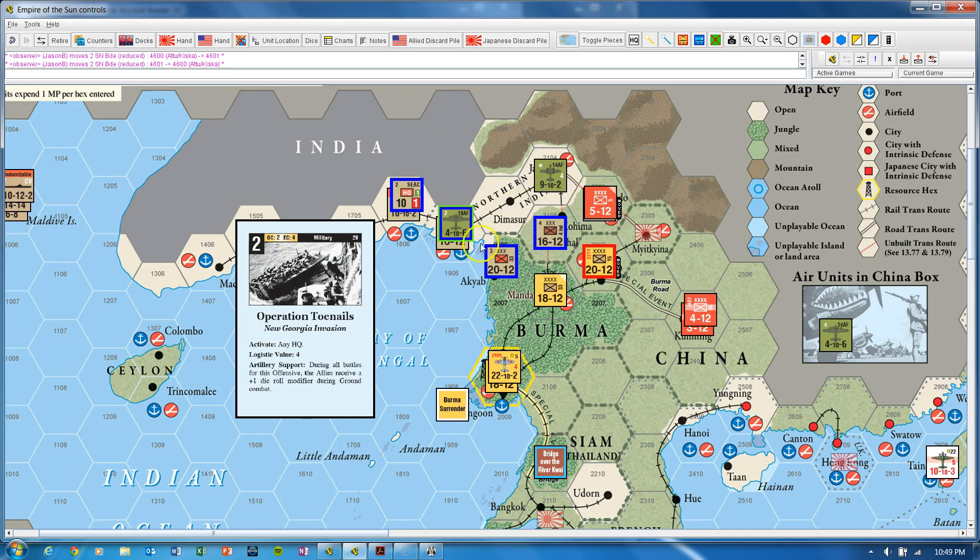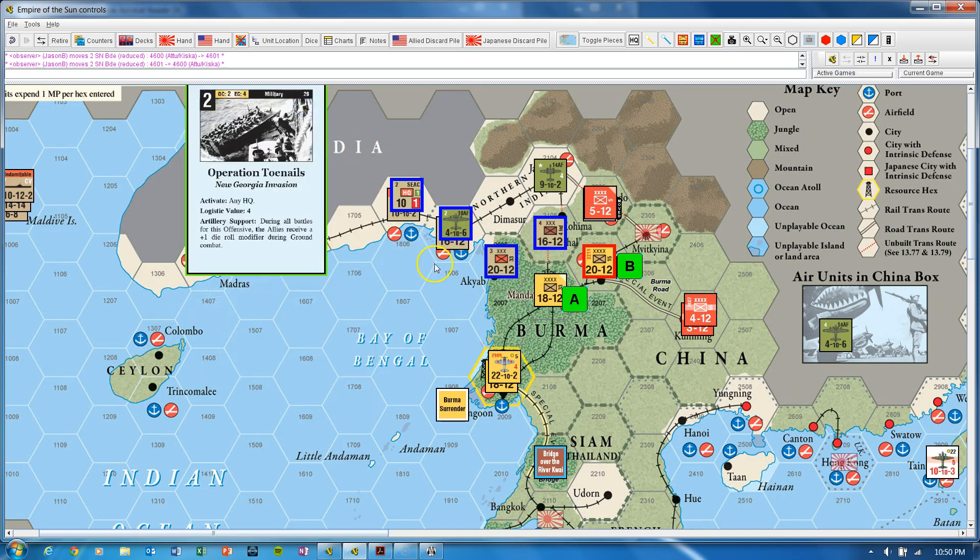Let's assume that we want to activate the LRB to pin that guy. By the way, one of the nice things is you can place battle hex markers to show where you want to attack, and you can actually move them a little bit out of the way if you want to see what the units are. So we've activated three units — the two ground units and the LRB — and we have two more activations left because we had five total. We need to think about what we might want to do with those other two activations.